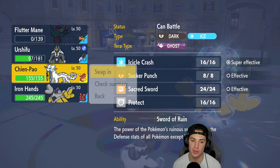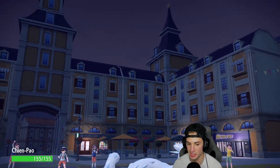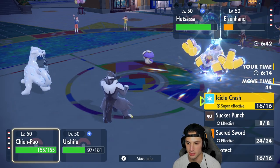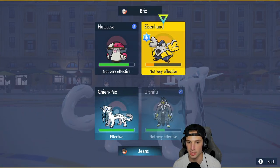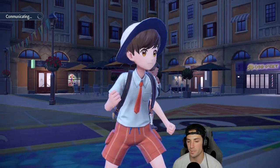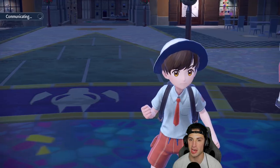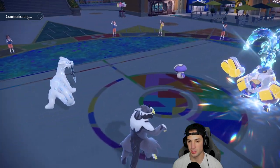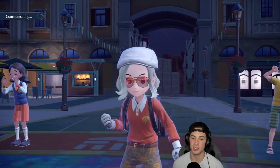From here I'm going to bring in Chien-Pao. Surging Strikes should be able to KO the Iron Hands, and then I can Ice Crash into Amoonguss. We can't Terastallize again so we just try to KO. Surging Strikes into Iron Hands — the good thing is they wasted their Tera on Amoonguss, which gives a lot of value normally. A big double KO here would be huge. Amoonguss may swap back and regain HP with Regenerator.